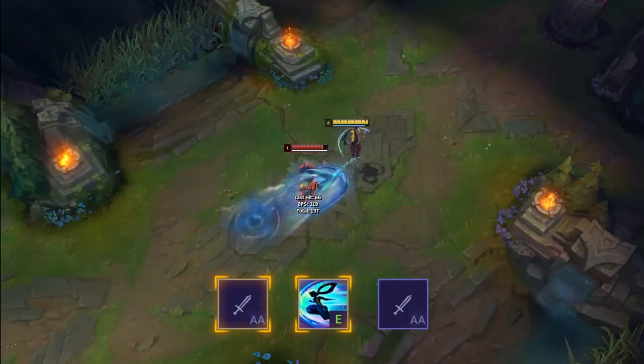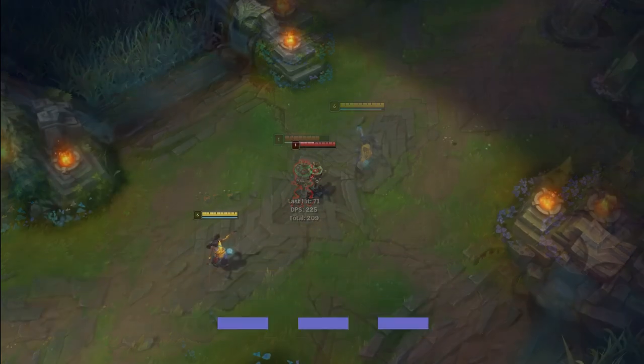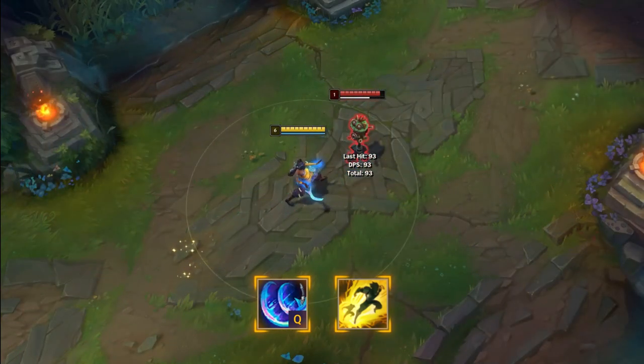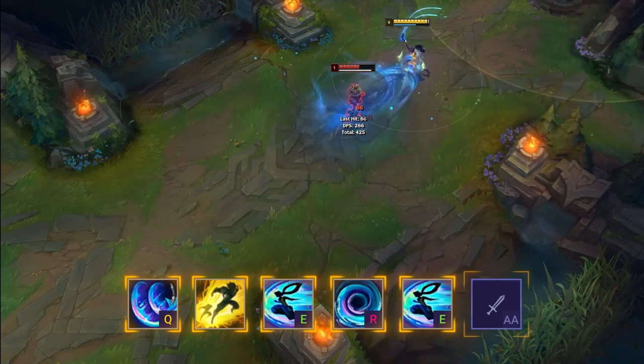Let's finish off with a few quick tips and tricks. Neela's E is an auto-attack reset, so this should be used to boost your damage output. Like a lot of other champions, Neela can Q flash too. This is actually really important because it's crucial that you hit your Q to keep trading and fighting more effectively. You can also combine your Q flash into an engage with your E and R combo too.